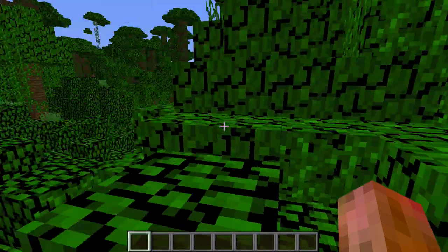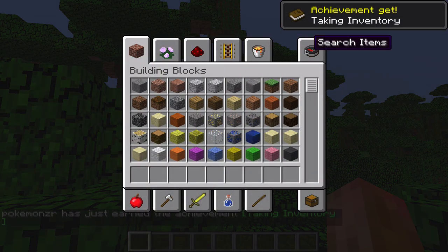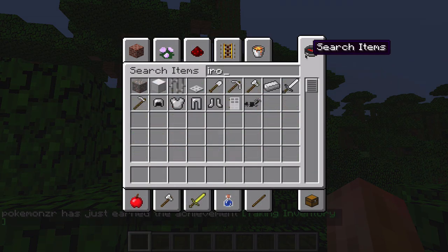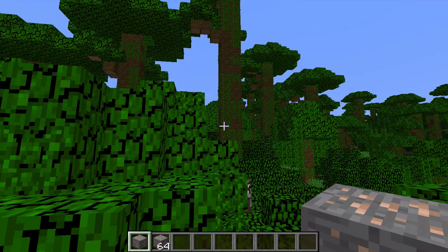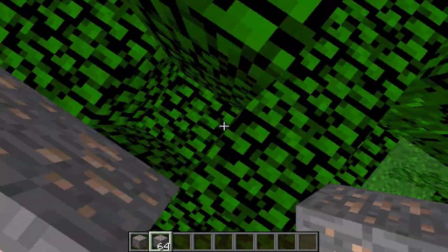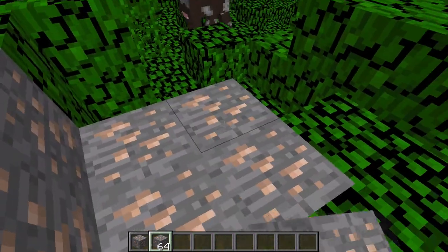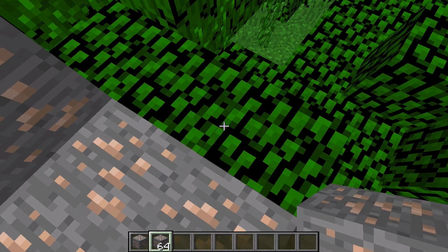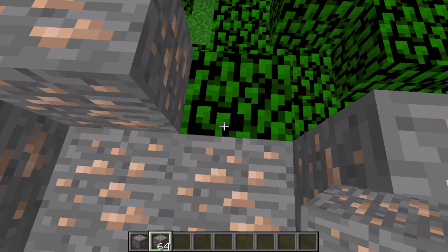The first thing you're going to need to do is find some iron. Get 64 iron ore and then you're going to place these down: one, two, three here, four here, five, six, seven, eight, eight, and nine.